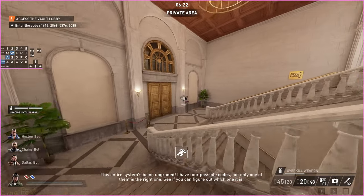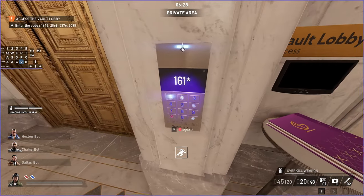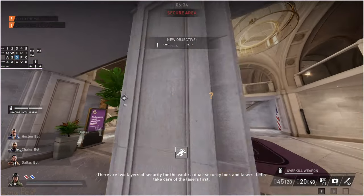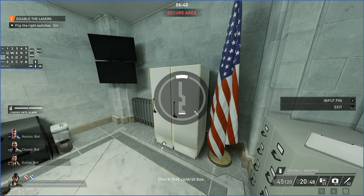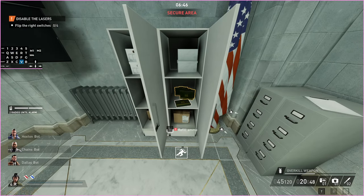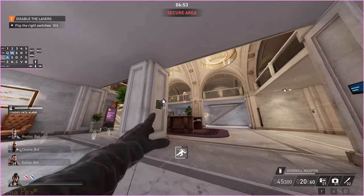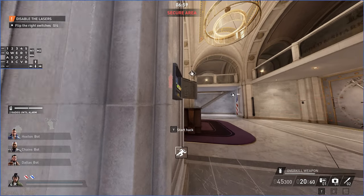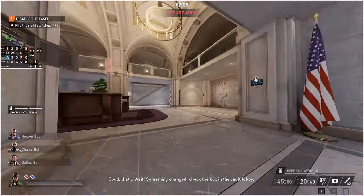If they do care about it then I guess you just have to have someone deal with it. I have four possible codes but only one of them is the right one, so get the codes - one, six, one, two. As soon as you walk into this room a guard will spawn up there and walk over to that balcony - you have enough time to activate that before he gets there and also open this room. When you start heists you don't start with max ammo; you start with a percentage that depends on weapon type. For assault rifles you start with 40% of your max ammo, revolvers 80%, pistols around 60%.